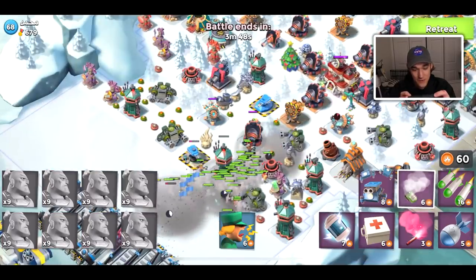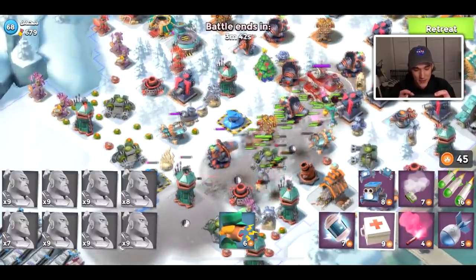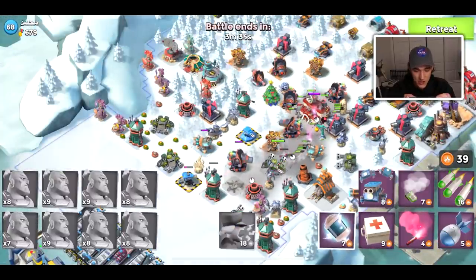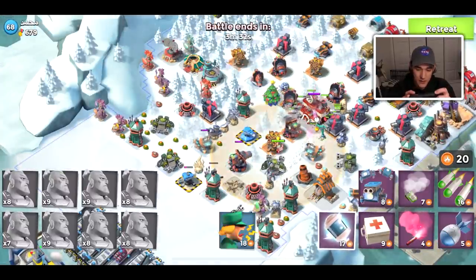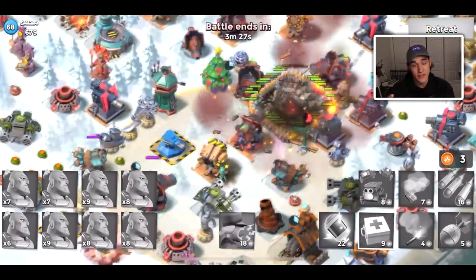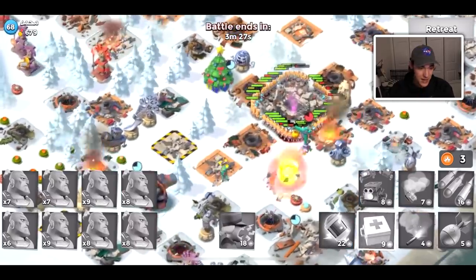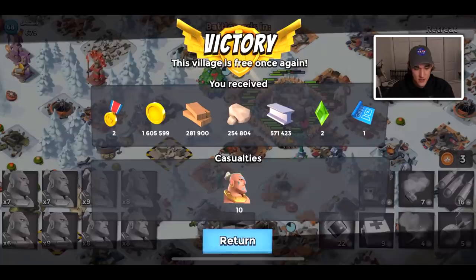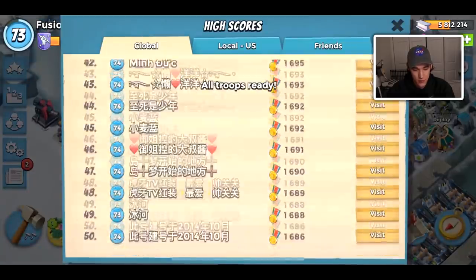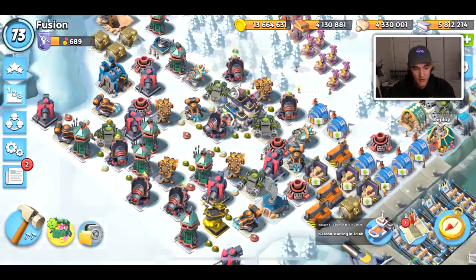Mega Crab probably helps top players out a ton — they're able to attack Mega Crab and get a ton of loot. I wouldn't be surprised if some of them temporarily swapped in a resource reward statue boosted at 50%, just for Mega Crab, and then removed it after. That's what top players do — they farm up for years. People don't realize how intense pushing to the leaderboard is, especially the upper leaderboard at 2000-plus medals.